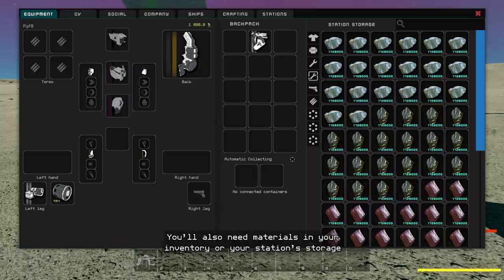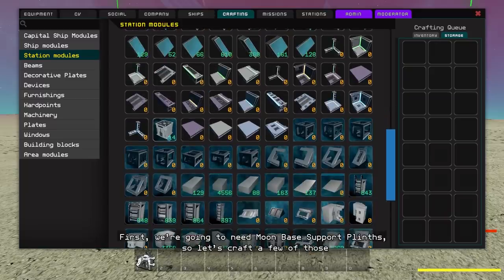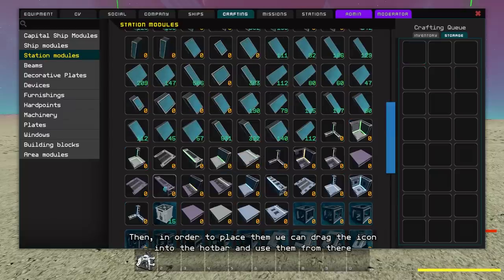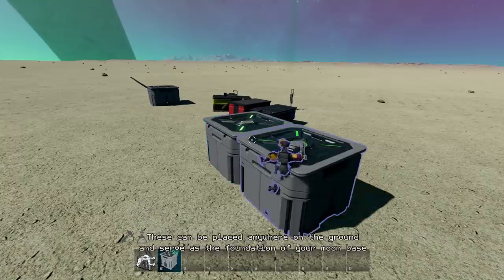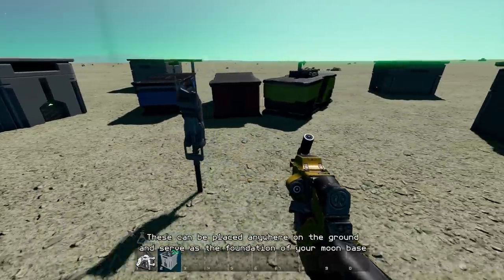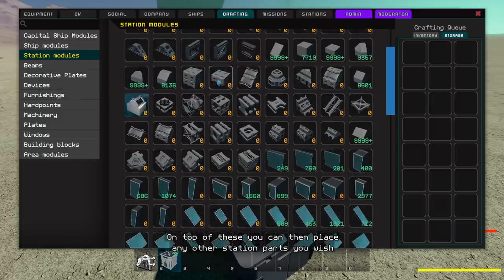You'll also need materials in your inventory or your station storage. First we're gonna need moon base support plinths, so let's craft a few of those. Then in order to place them we can drag the icon into the hotbar and use them from there. These can be placed anywhere on the ground and serve as the foundation of your moon base. On top of these you can then place any other station parts you wish.